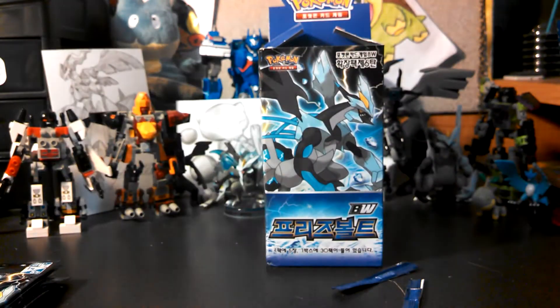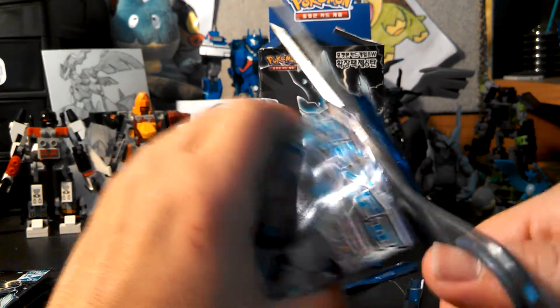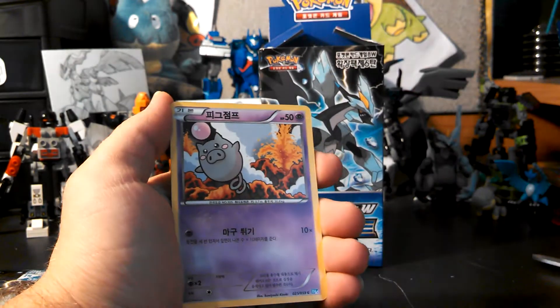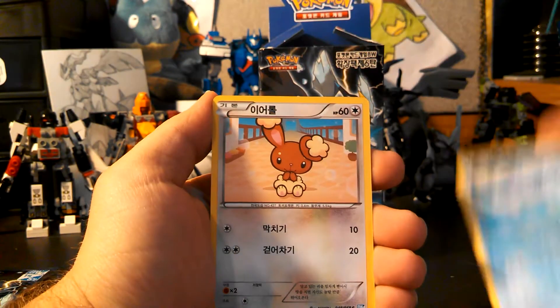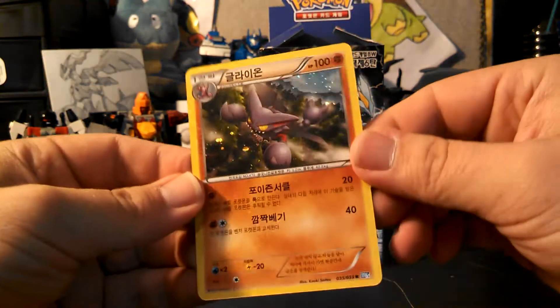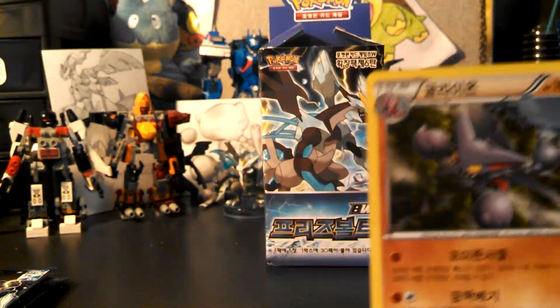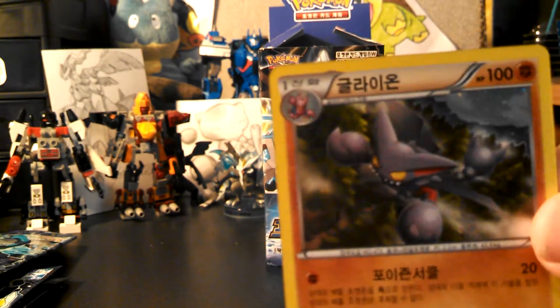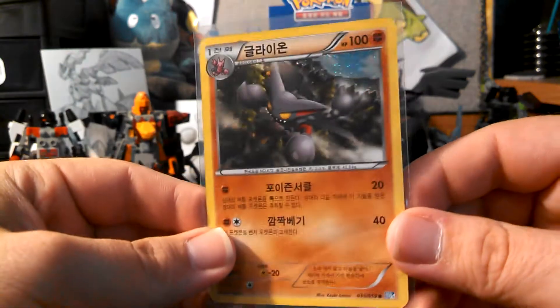No, I don't even get a... That's ridiculous. Five packs in and it's no rare yet, so that's kind of disappointing. We have Spoink, Frillish, Veneery, Musharna, and a Gliscor Holo, which you can barely see that, but it is a holo. There we go — Holo Gliscor.